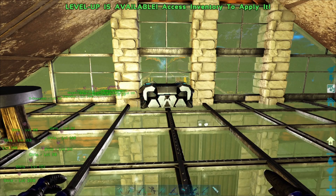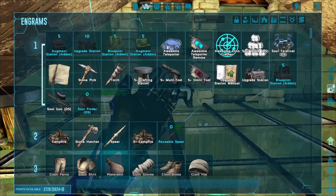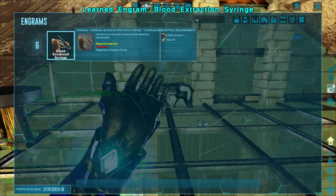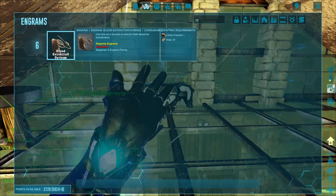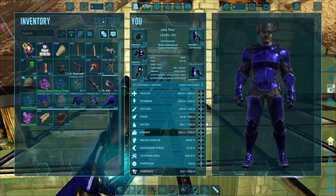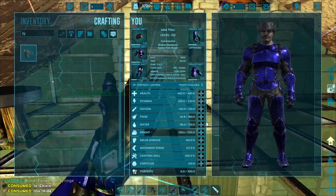In order to make the syringe, the first thing you have to do is learn the engram for it. That will cost 6 points. Then what you need to gather is chitin and 10 hide, which I've already got here. From there you can make the syringe.